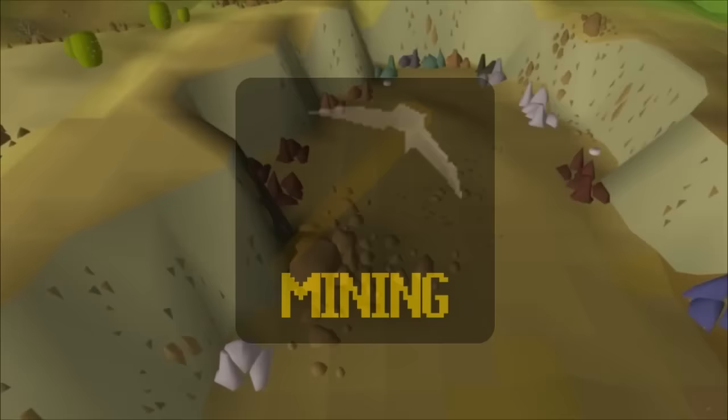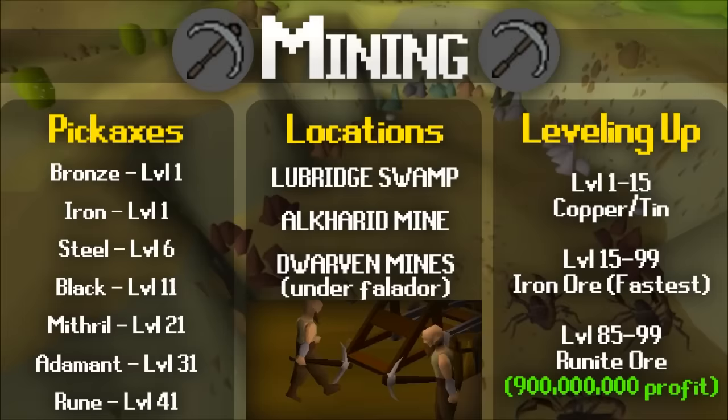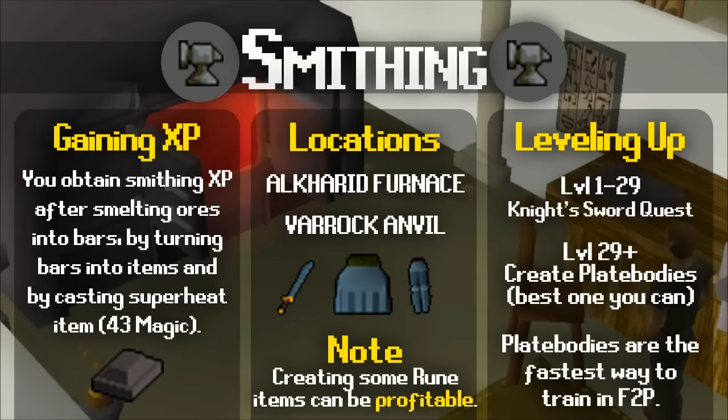Mining rocks gives you mining experience and ores. The Lumbridge Swamp Mine is a good place to start, offering lots of copper and tin. Once you reach level 15 you can mine iron, and there's a three-rock iron location in the Al Kharid Mine, a very popular mining area. With the ores you obtain — or buy from the Grand Exchange — you can use them on a furnace to turn them into metal bars, then take the bars to an anvil and smith them into items with a hammer. You can complete the Knight's Sword quest to jump from level 1 to level 29 smithing, giving you a big head start as a free-to-play player.